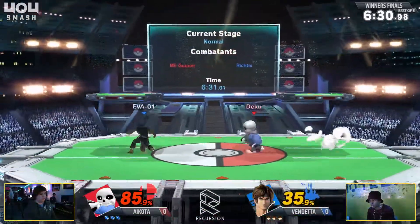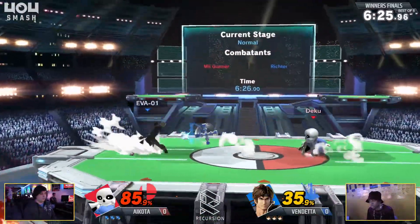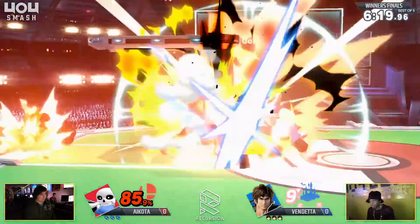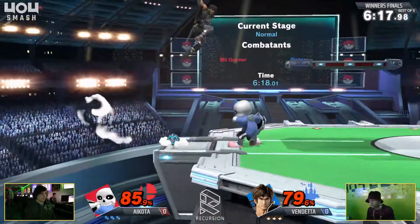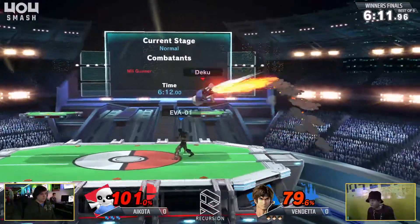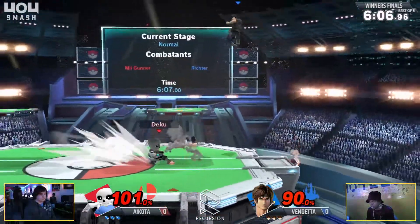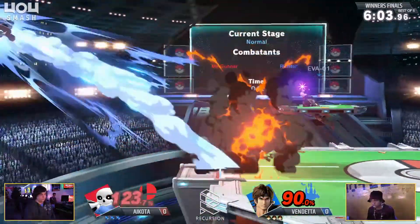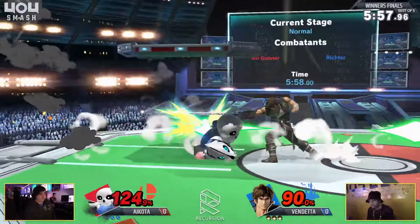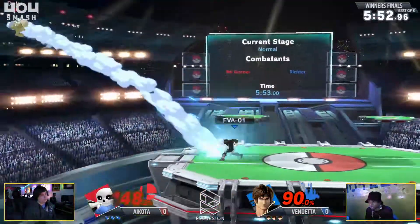I'm a little surprised that Vendetta's going Belmonts. Yeah, he's going to Richter game one. He doesn't want to give away the first Ken game. As we were talking about earlier, I know he doesn't like zoners as Ken. So I guess his plan is to outzone them, which is not a bad game plan because the Belmonts have enough kill power off of their conversions and just incredible range. Not getting the punch on the up B. I feel like the Belmonts definitely do have some good anti-zoner potential.